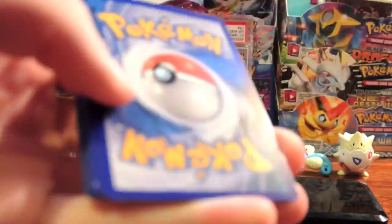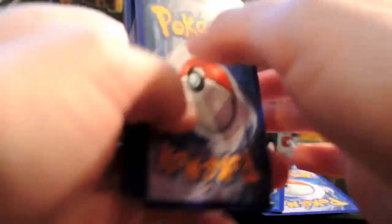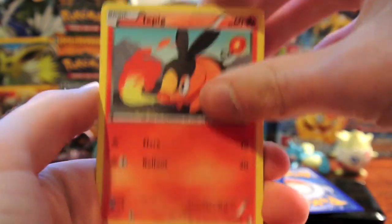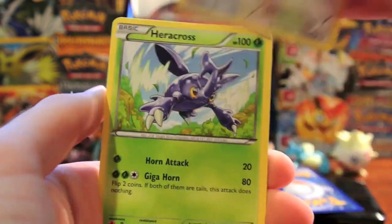Let's see what we get in the next pack. Snivy, Switch, Tepig, Numel, Meowth, Heracross, Darmanitan, and another Skyla — very, very nice.